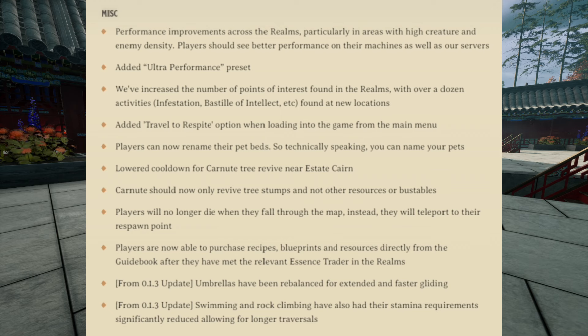Players can now rename their pet beds, so technically speaking you can name your pets. They lowered the cooldown for Carnute Tree Revival near Estate Currents, and the Carnute should now only revive tree stumps and not other resources or bustables. Players will no longer die when they fall through the map — instead they'll be teleported to their respawn point. Players are now able to purchase recipes, blueprints, and resources directly from the guidebook after they've met the relevant essence trader in the realms. Also from 0.13: umbrellas have been rebalanced for extended and faster gliding, and swimming and rock climbing have had their stamina requirements significantly reduced.